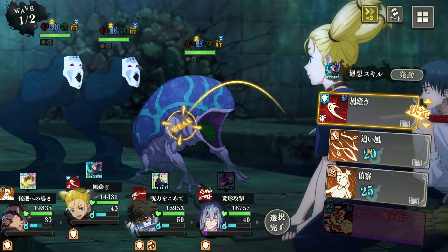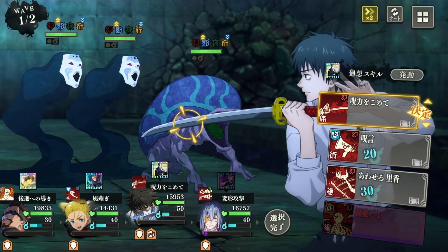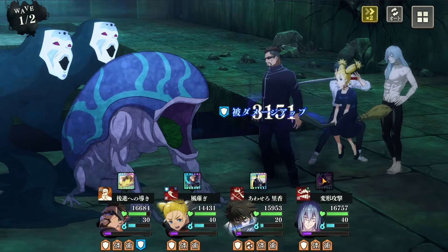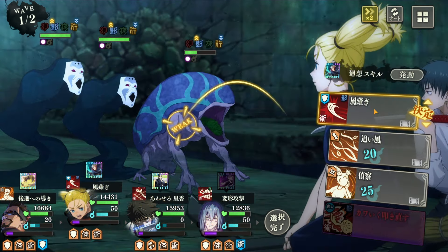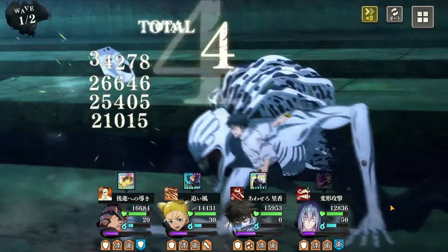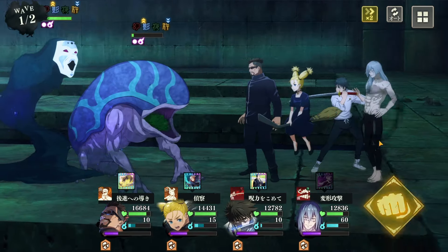So we're going to increase his attack and start weakening the enemy. I brought Yuta here because he has AOE and single-target that lowers enemy defense, which helps Mahito start getting his instant kill popping off — that's what we want. We want to get him instant kills and get his ultimate engaged. The only card attached is the Hollow Purple Gojo to increase his ultimate. We want Mahito to get that kill, but his instant kill is really tricky to pop off. Once it does pop off though, it starts popping off.